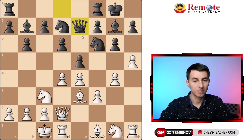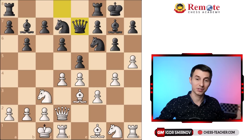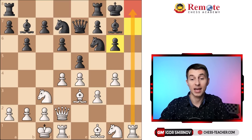Queen e7 — finalizing the development. Black plays all the classical book moves: developing pieces, castling, connecting rooks, developing the queen. It's all nice, but just a little bit too slow. White plays pawn takes g6, and now black has a tough choice. If they recapture with the h-pawn — which they didn't do in the game — that opens up the h-file, and that's exactly what white wants.